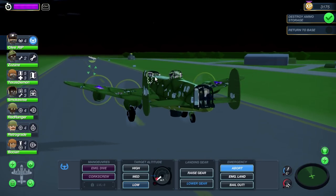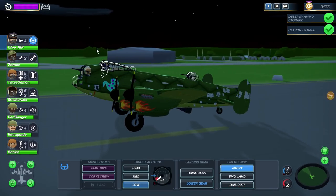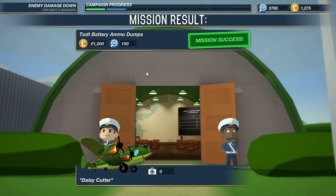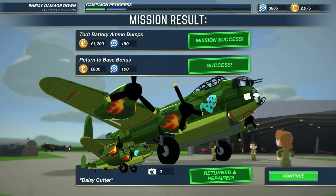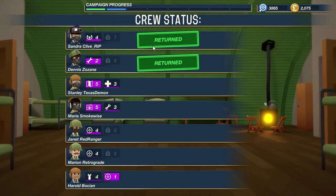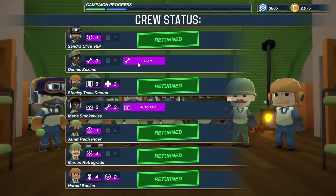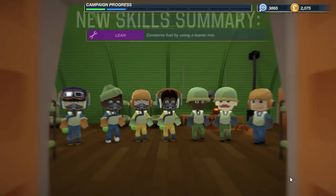Now that we're home, I get to show you all the things you get to do after a successful mission. We don't want unsuccessful ones because then you're gonna lose crew, maybe even lose your entire plane, and you don't want to start over from scratch. With our mission success — that was a pretty easy mission — we got about 2,000 pounds. Old Daisy Cutter has been repaired and restored like new. Our crew status: everyone's returned. They are leveling up and acquiring new skills — we got the Lean and Auto Tag skills. Lean for our mechanic, and Auto Tag for our radio operator.